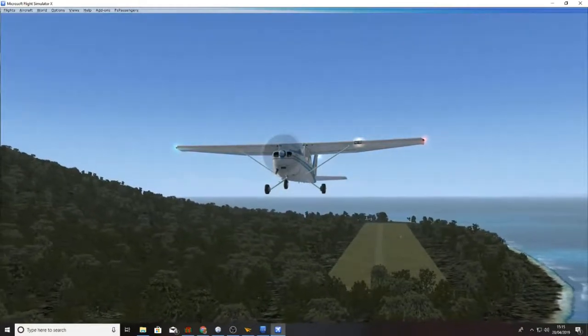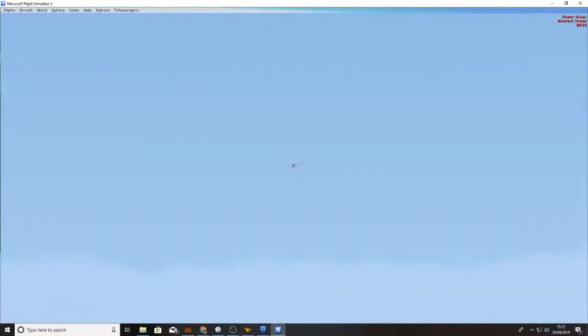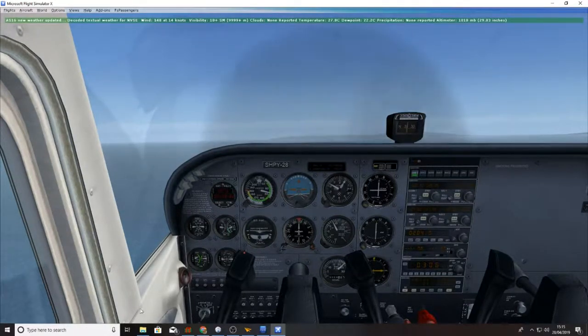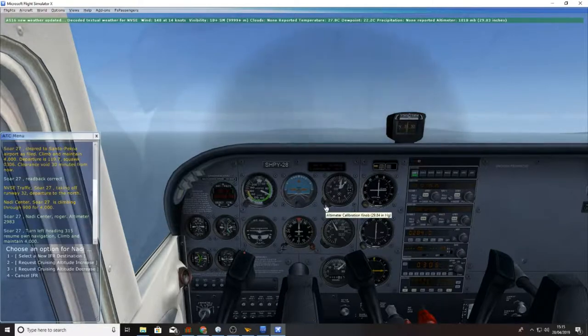As you can see, pretty basic grass runway. That's our heading for 326. ATC: Turn left, heading 315, resume on navigation, climb and maintain 4,000.